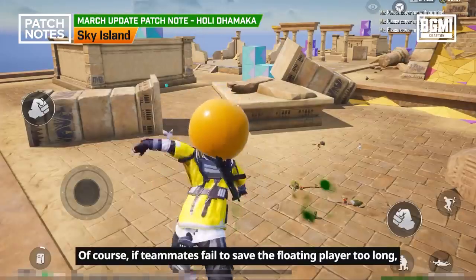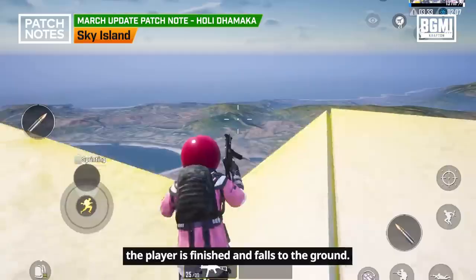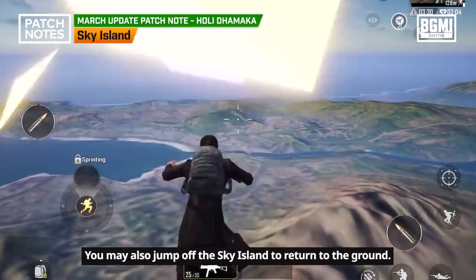If teammates fail to save the floating player in time, the player is finished and falls to the ground. You may also jump off the Sky Island to return to the ground.